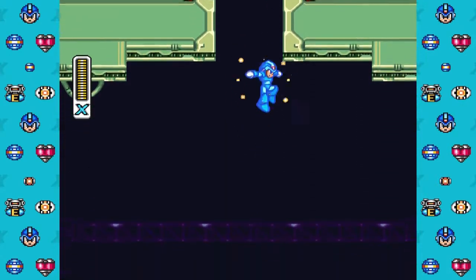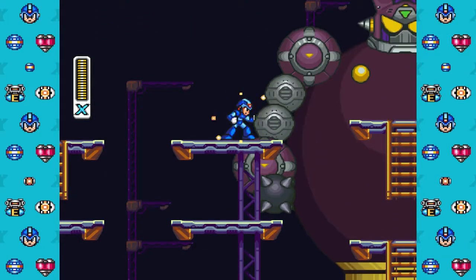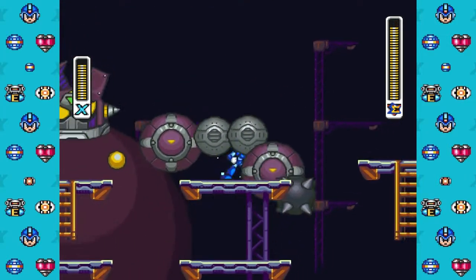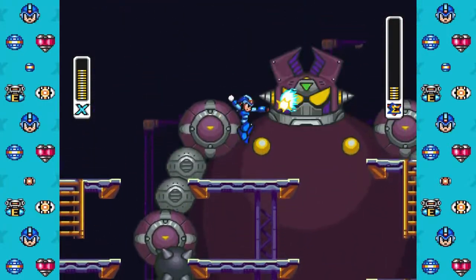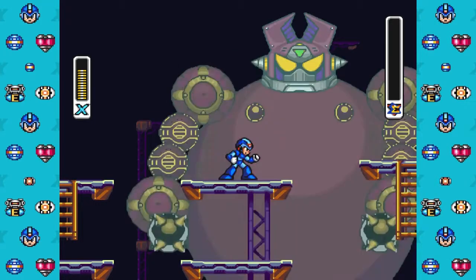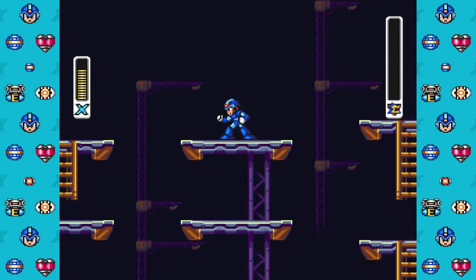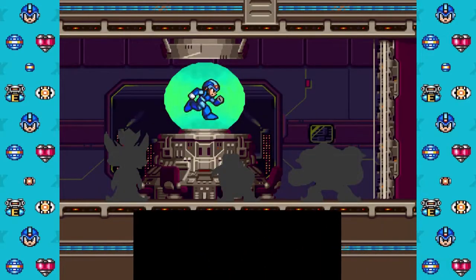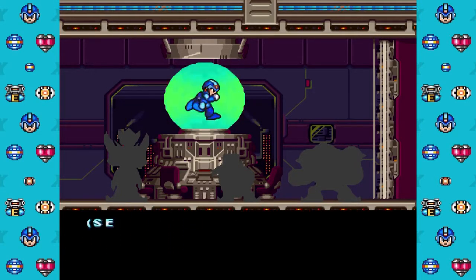Drop in on the boss here. Yeah, this one's gonna stay up as much as possible — vulnerable parts on his head. Yep, so those are the X-Hunters.